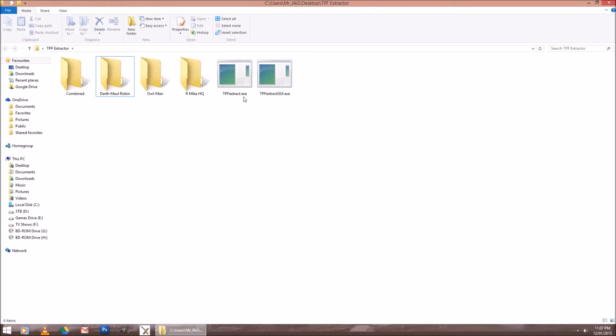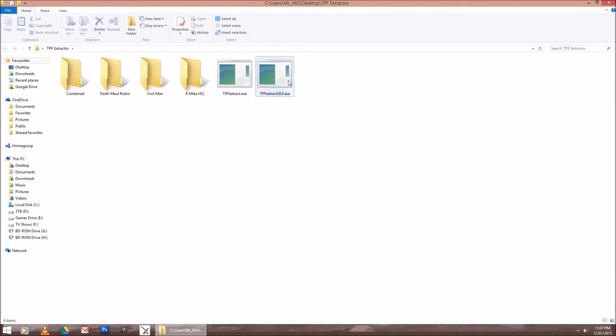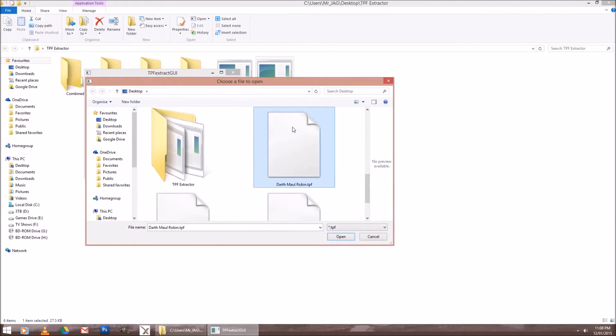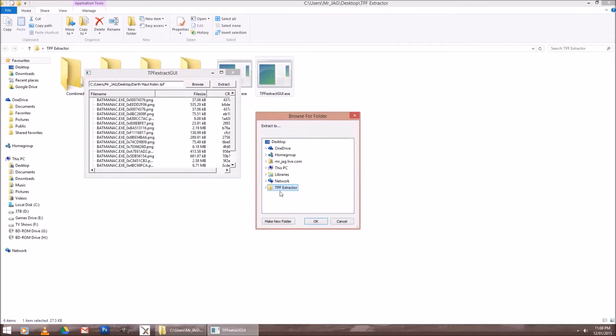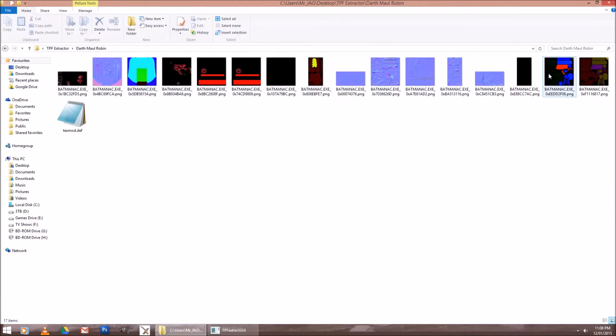So we've got the TPF Extractor and our skins on the desktop. All you do is open up the extractor, go to Browse — I'm on desktop because that's where I've put them — so we'll extract Robin. There's all its files, so we press Extract. Now it asks where we want to put it; I've already made a folder for him, so we'll put him in there. They've all been extracted, so there's all his files.